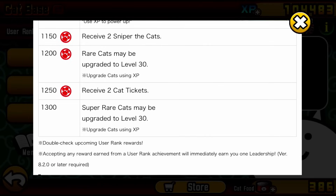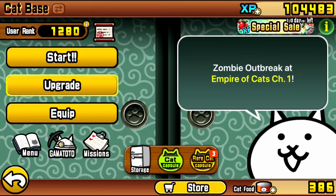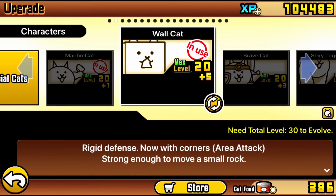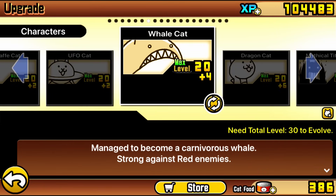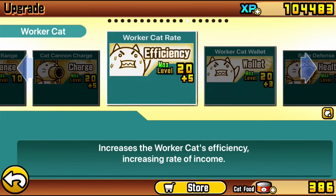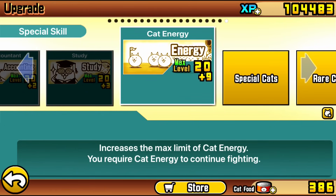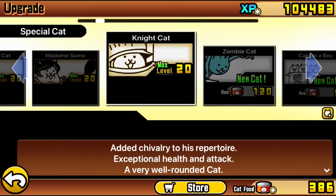In that summarized version of the progression guide I wasn't able to dive into the details of what units you want to focus on and what units you would want to upgrade. One very important thing about the beginner phase — and this applies to end game as well — is not only for your normal levels but also for grinding rare cat tickets. I'm talking about farming cat tickets. Cat tickets is a very big part that people tend to ignore.